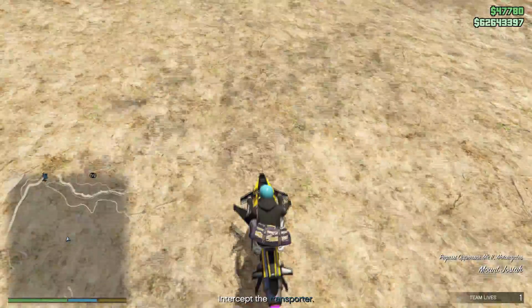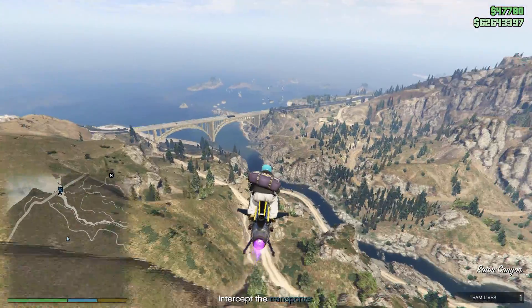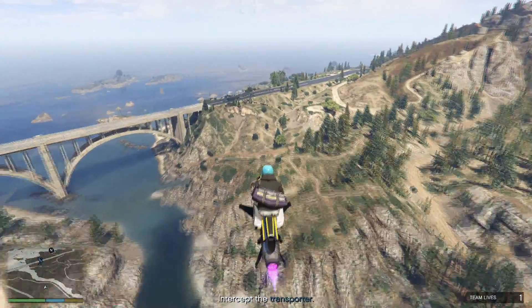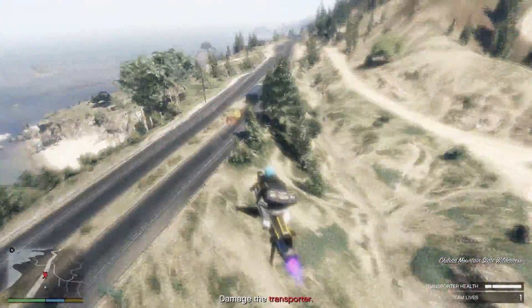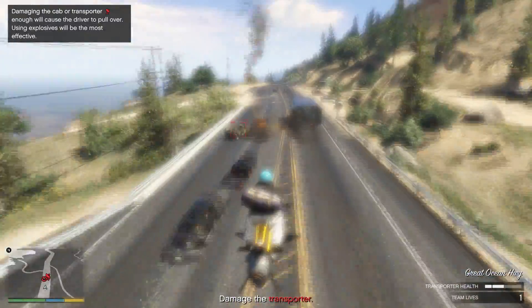Now, although this is just straight up cheesing the mission, it's insanely useful and OP — that's why I wanted to share this trick with you guys. It works, it's efficient and powerful, especially for the Super Dollar Deal contract. The reason is because it allows us to damage the truck and get to the truck a lot quicker. So with your very fast Oppressor Mark II, make your way to the truck and once here, you can just straight up spray and pray at everything that it locks onto.